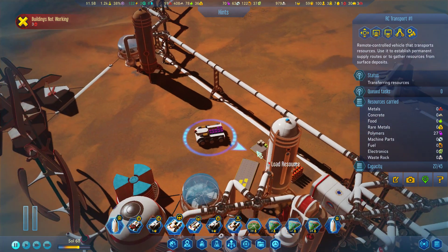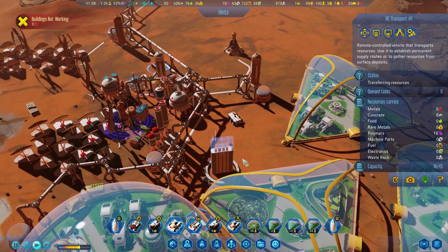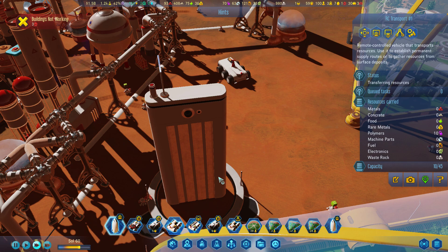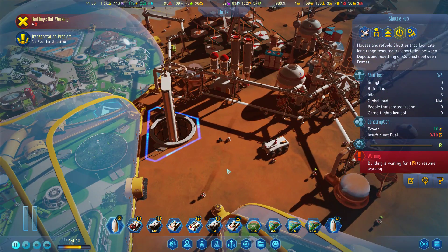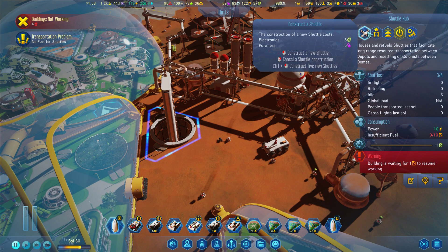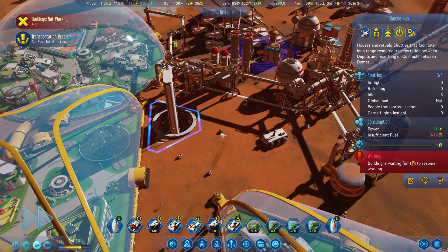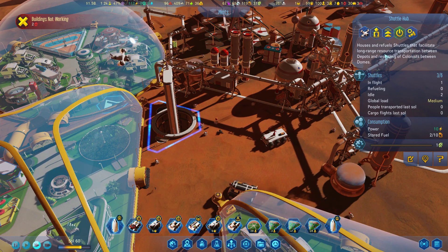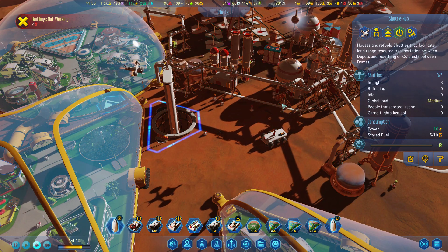Now we've got polymers — that's good. There we go. We have the drone hub, the shuttle hub. We've got three shuttles. Houses and refuels shuttles that facilitate long-range resource transportation between depots and resettling of colonists between domes.